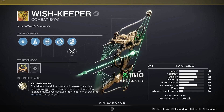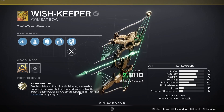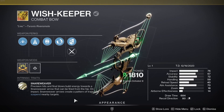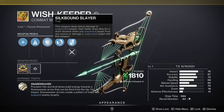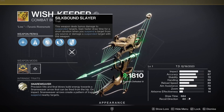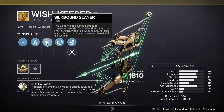Intrinsically it's going to have the perk Snare Weaver: precision hits and final blows build energy towards a Snare Weaver arrow that can be fired from the hip. On impact, Snare Weaver arrows create a pattern of traps that suspend nearby targets. It also has the trait Silk Bound Slayer — this weapon deals bonus damage to suspended targets and grants faster draw time for a short duration when you suspend a target from any source or damage a suspended target with this weapon.